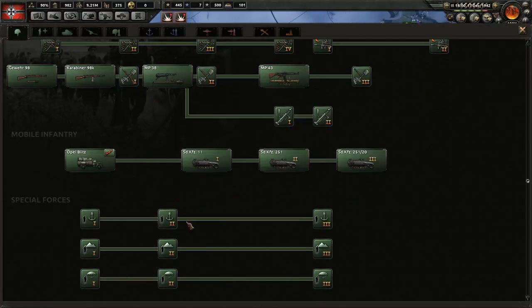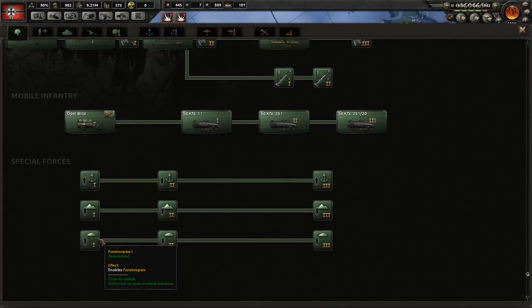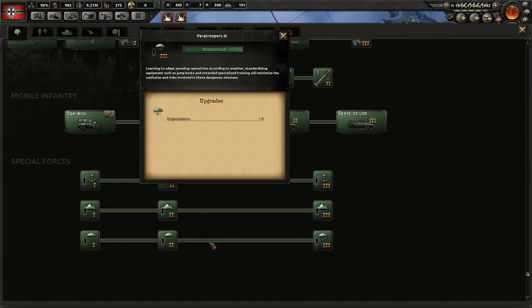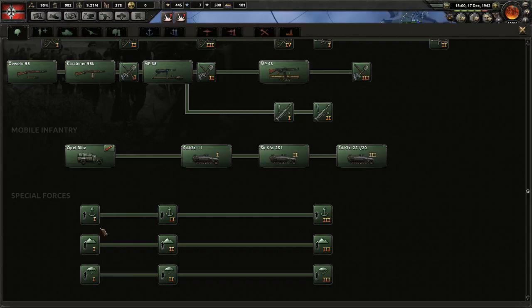To get paratroopers you must research the paratrooper template - this one, this one, and this one. They do get extra organization over regular infantry as well as extra soft attack, which you get with all of these special forces.